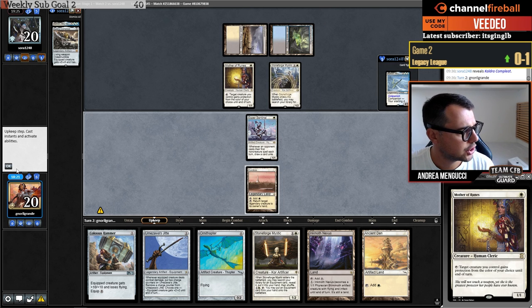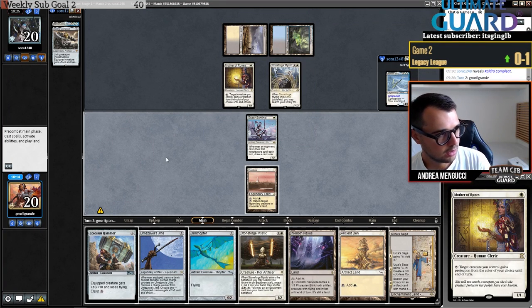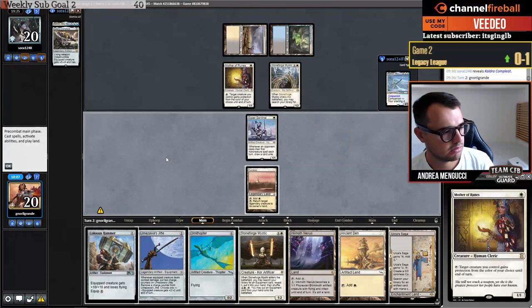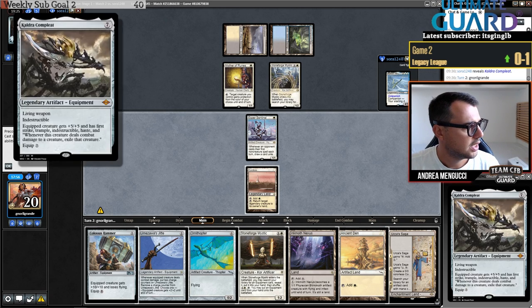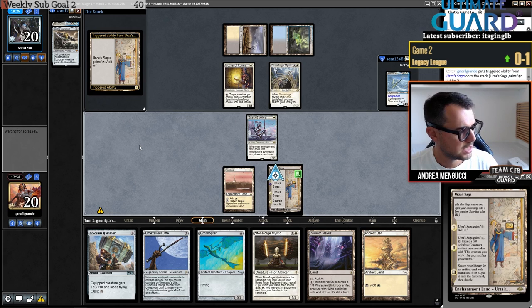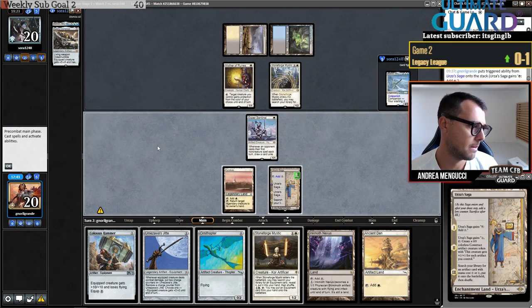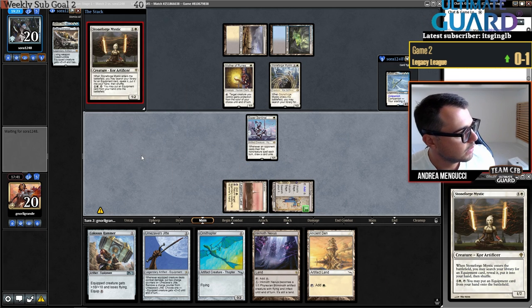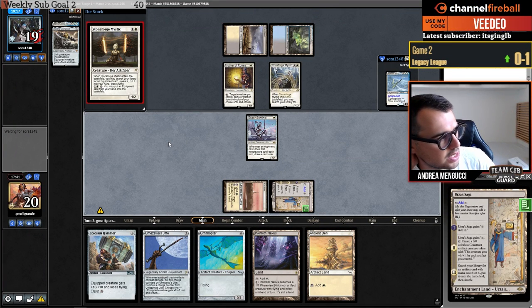This deck made the top 16 of a Legacy showcase — it's been on my list to play for Legacy videos on Channel Fireball. Urza's Saga — not bad, although I think my hand is just good, I don't need to play it right now. Since my opponent is on a combo deck and I have Cage and Needle stopping the combo, I'd rather get Kaldra Compleat from Stoneforge — can't get my own Kaldra probably because I sided it out.